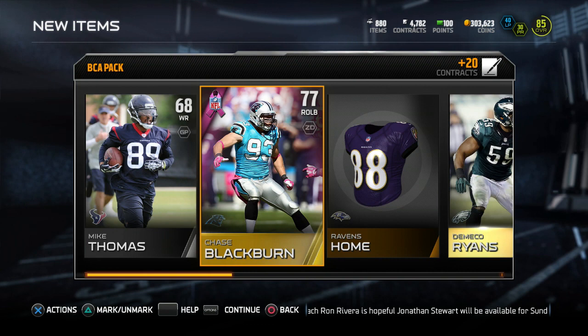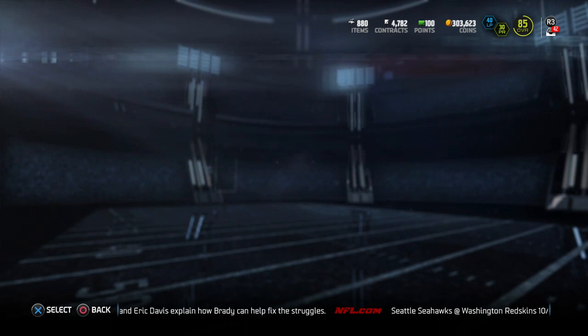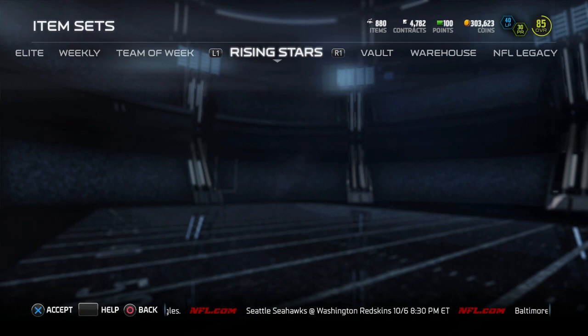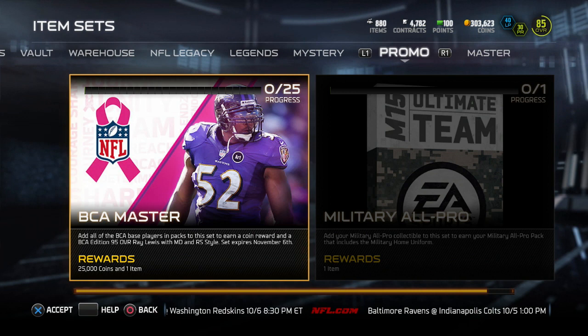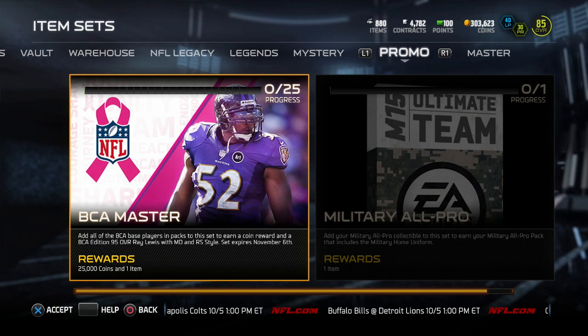I forgot to do this in the actual video, but we're going to go ahead and take a look at the set — show you what it's looking like, what the rewards are, and how long it's going to be in the game. Let's scroll over to promo and you'll find the BCA Master Set. Add all the BCA base players in packs to this set to earn a coin reward: a BCA Edition 95 overall Ray Lewis with Mandy in Run Stuff style. Set expires November 6th. The rewards are 25K coins and the Ray Lewis card.